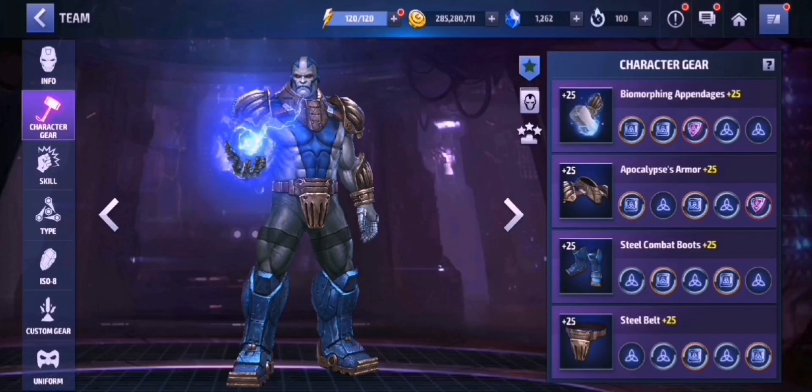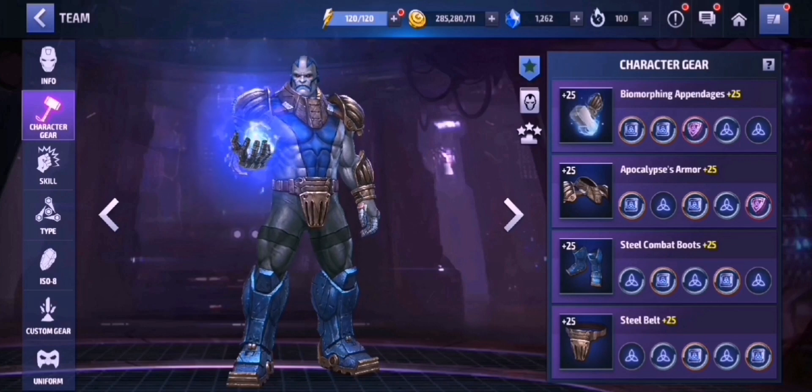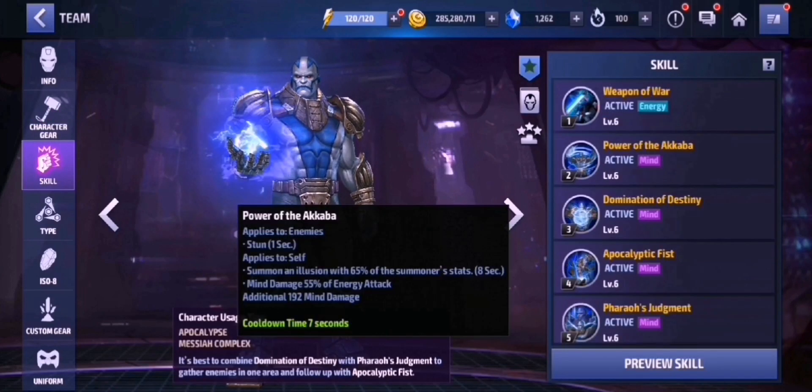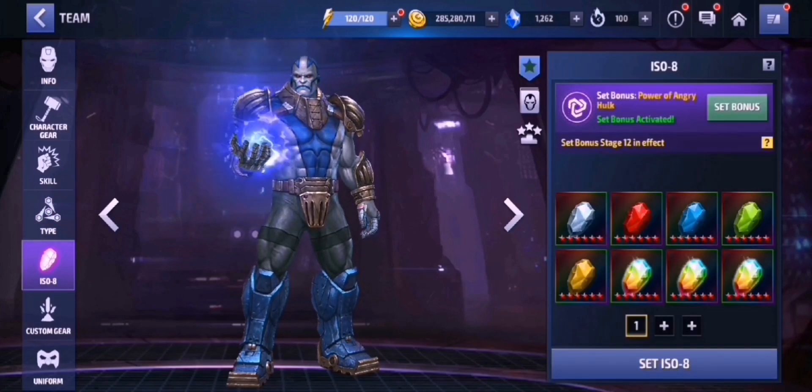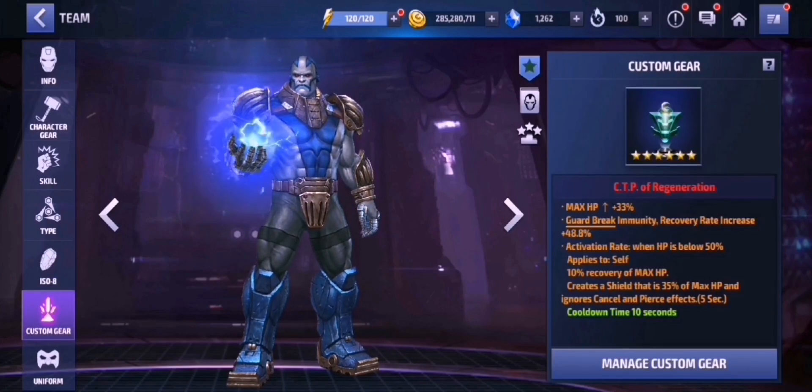All the gears are 25 and there is at least 2 legendary energy attack obelisks on each of the gear, with some of the mythic dodge obelisks as well. No Odin's blessing at all. All the skillsets are maxed out here. And then we got rank 4 combat attack enhancement here, which is very useful especially against those speed types like Quicksilver and Black Widow. We got a set of Power and Greyhawk ISO set here, 6-set effect.